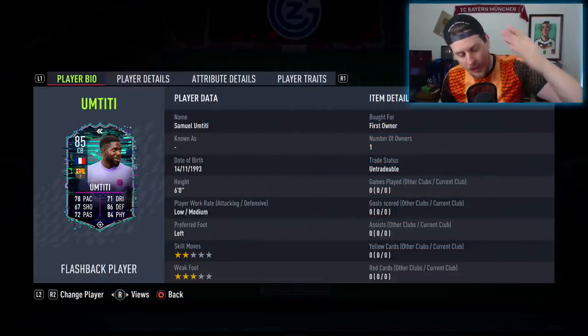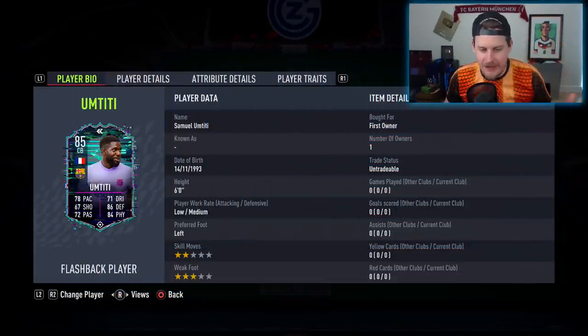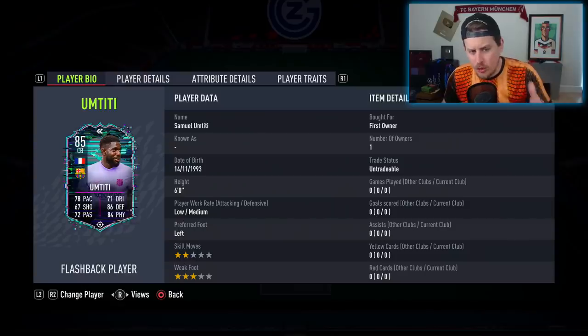What's up boys and welcome to the 85 flashback Samuel Umtiti episode. Yesterday we got ourselves a flashback Umtiti, hearkening back to his FIFA 17 Once to Watch item, which was an 82-rated card and actually pulled off the very rare thing for a Once to Watch item — getting an upgrade. Today we're looking at what I believe is a 168 total in-game stat upgrade over his base card, with a massive pace boost.